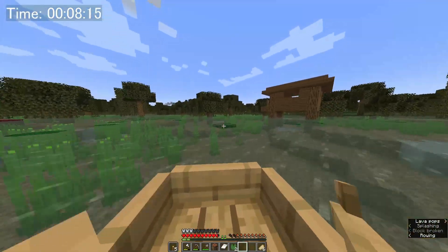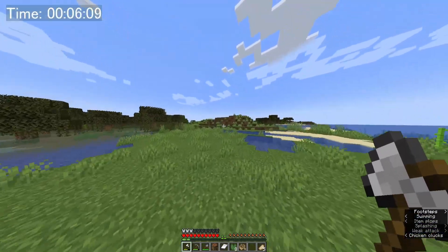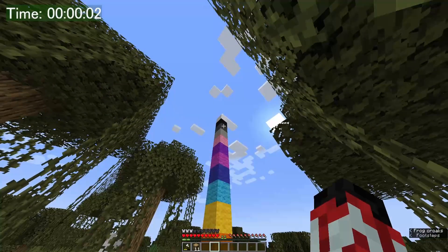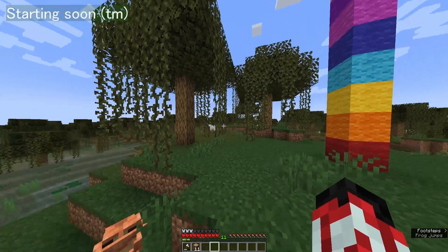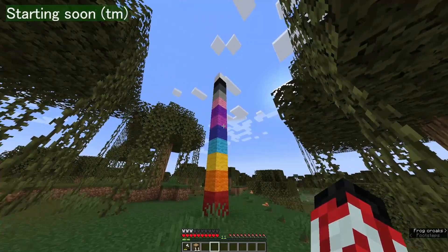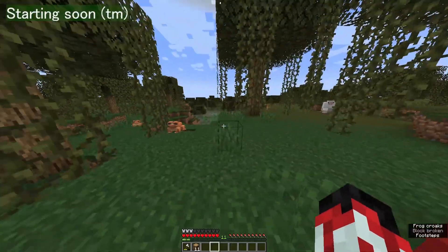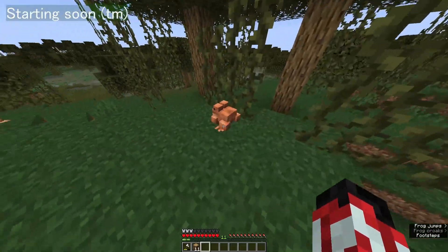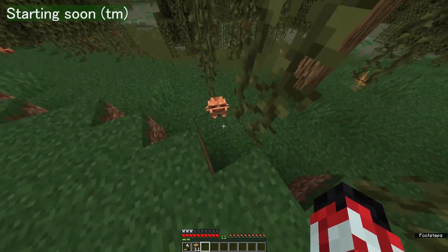I've had swamps and jungles really close to each other before. Maybe if I go through the swamp I'll find a jungle. No cactus. Do witch's huts have cactus? Please. 5,000 blocks and still no cactus. I've got 12 out of 16. I'm missing green, lime, brown, and cyan because I can't find any damn cactuses. And I haven't found a jungle either, so I have no cocoa beans. But that's okay, because I have frogs and these frogs will fill the empty void in my heart.